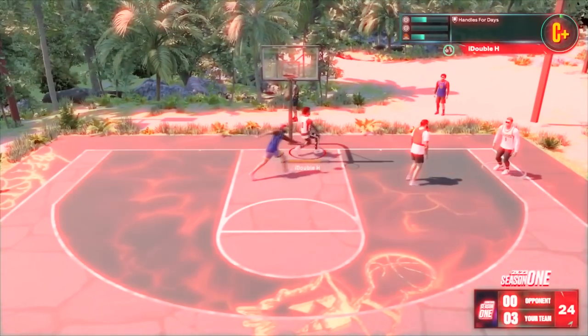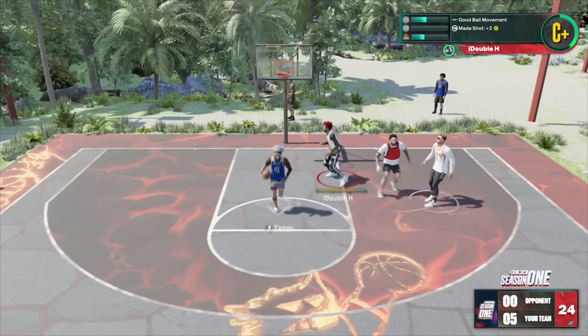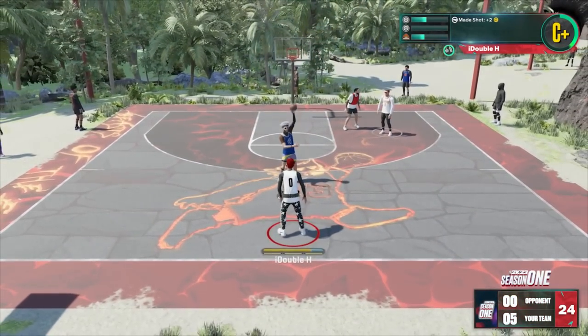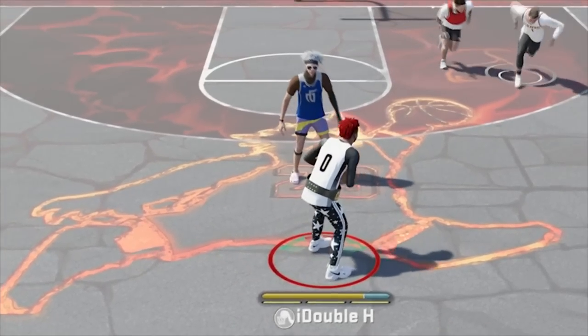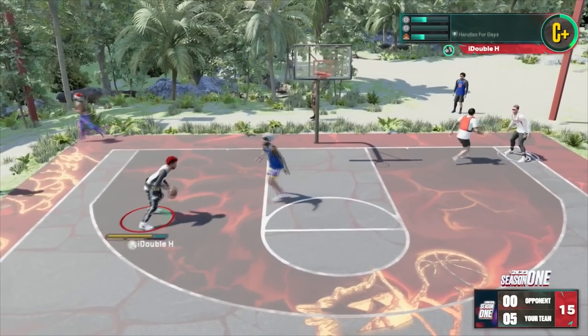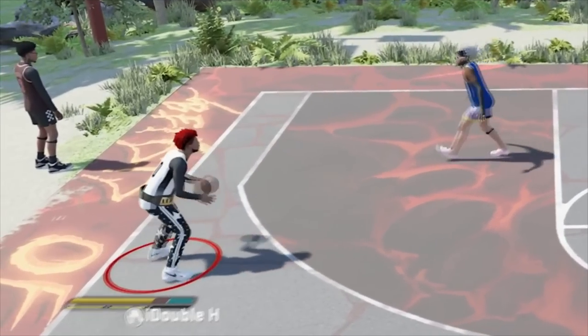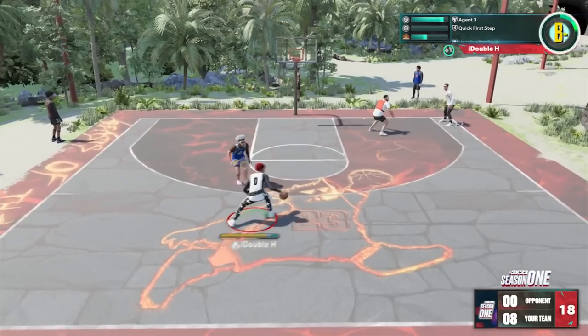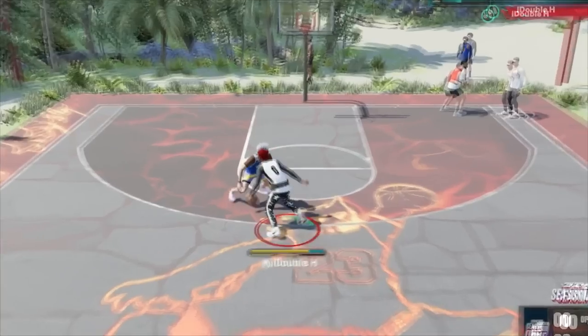We're taking that all the way — easy dunk. We're just going to play normal, try to win the game, and see what a normal game with the takeover perk looks like. He doesn't think I can shoot. That's the six-nine demigod right there. I mean, that is just a free bucket. We got takeover already as well.